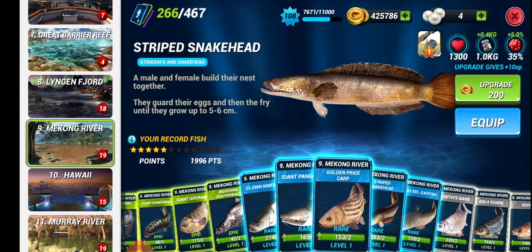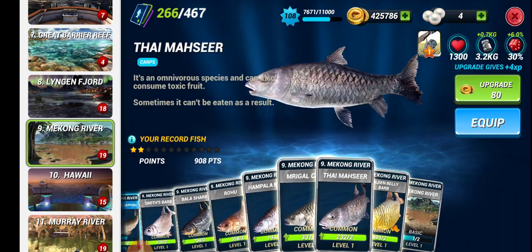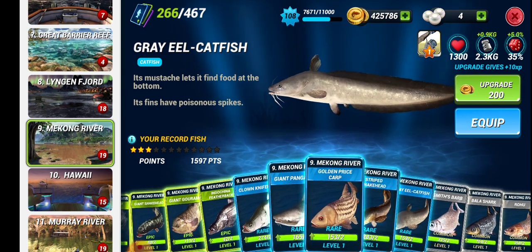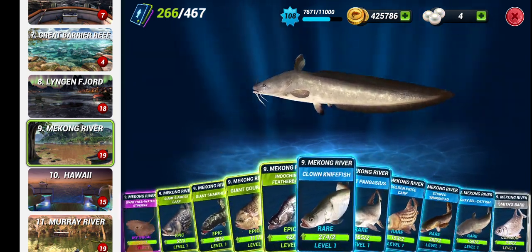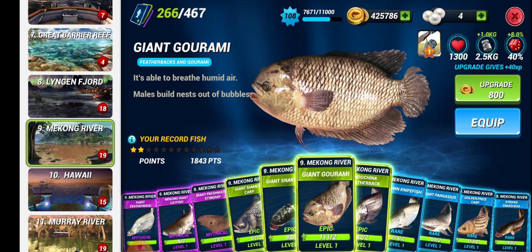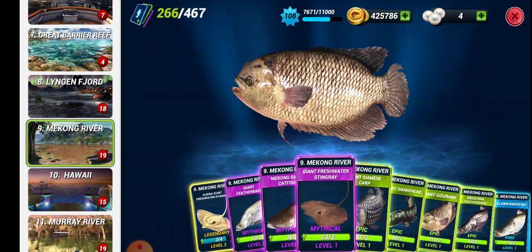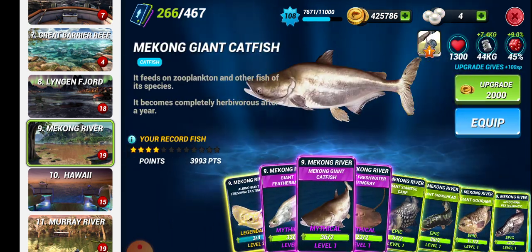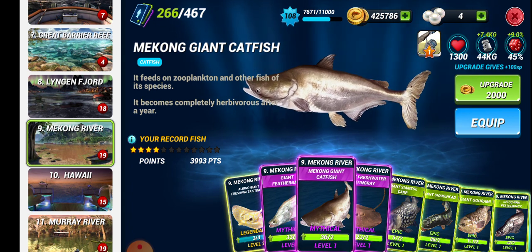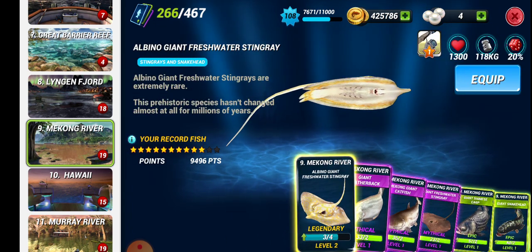To accomplish an event, you should have at least all your commons at level 8, all your rares at level 7, your epic fish at least level 6, and your mythic at least level 4 or 5. And you should have the legendary fish.